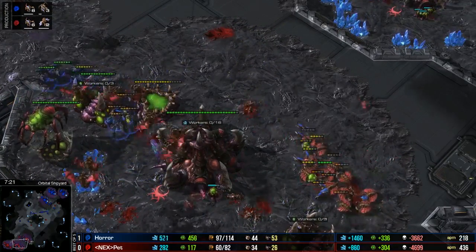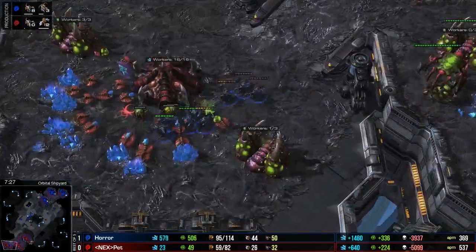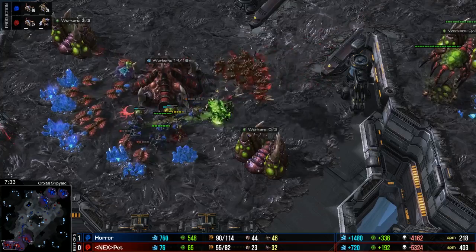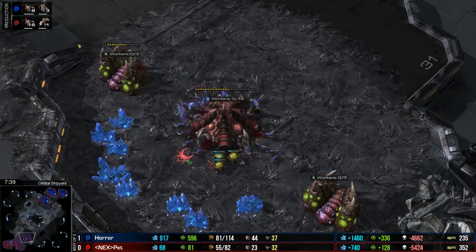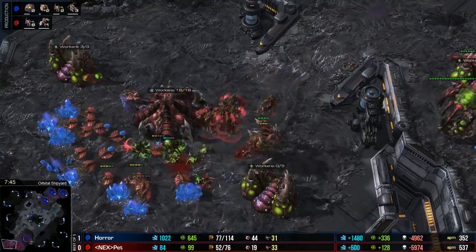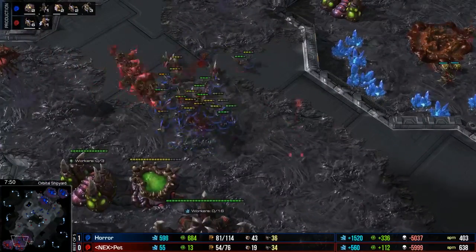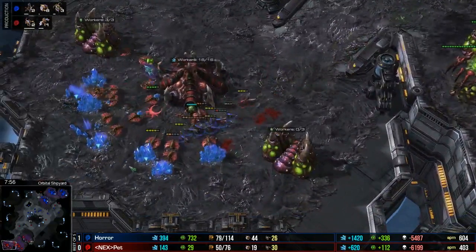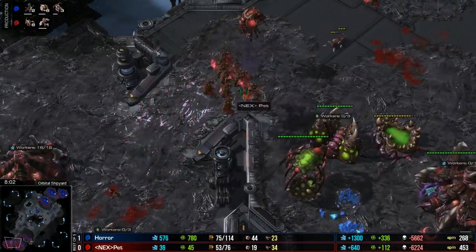It's going to be a very similar scenario to the last game - Horror has an advantage and maybe can't end it because the Mutas will keep cleaning up, but he'll have enough advantage to eventually win. He just has to make sure he doesn't die to the Mutalisk counter-attack. The Zerglings come through and surround the third hatchery - that will fall. It's kind of a funny how similar this scenario is to the last game. Of course no Nydus network means Horror won't be able to continue this aggression for too long and will have to go into his Spawner production quickly. He takes a 25 worker lead with eight more drones being made as Pet survives.